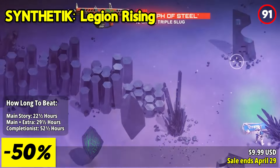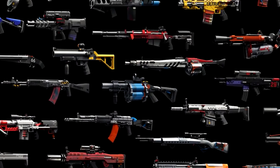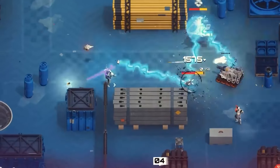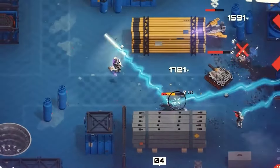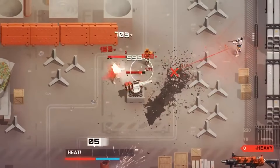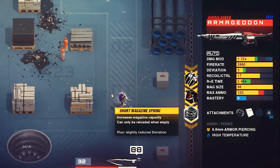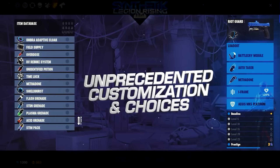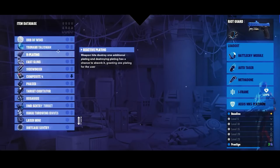Engage in relentless combat against formidable adversaries, each encounter demanding precision and strategy. Master Synthetic's innovative magazine eject and active reload mechanics, ensuring every shot counts in the heat of battle. Navigate the nuances of weapon handling, from managing jamming and overheating to leveraging varied ammo types and recoil dynamics.